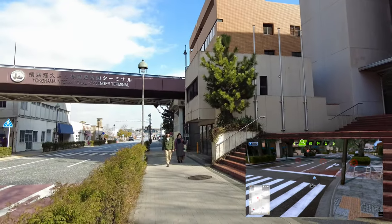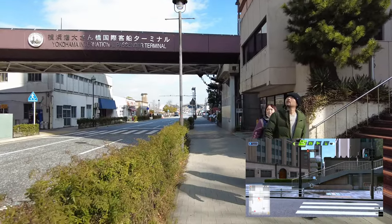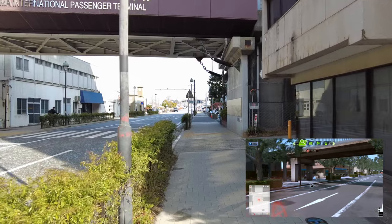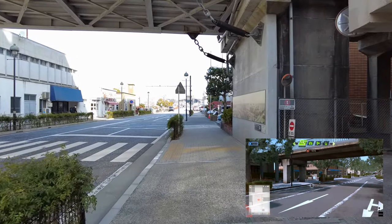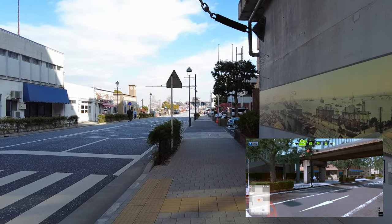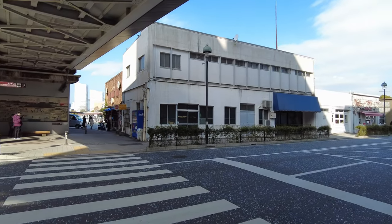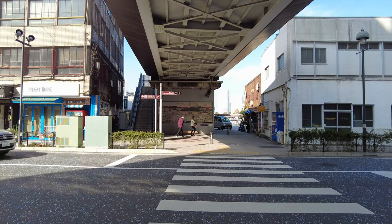In-game you can cross the street immediately — you kind of have to given the collision — but in real life you need to head a little further up the street to reach the nearest crosswalk. Directly ahead is Osanbashi Pier, which handles cruise ships and ferries as a loading area for passengers.